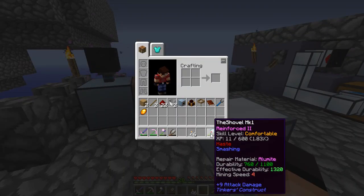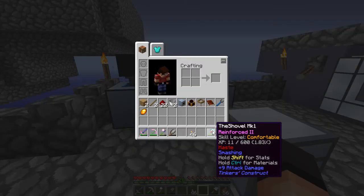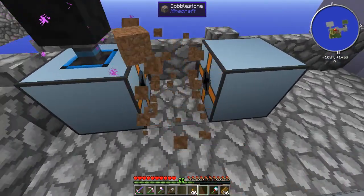That's one way to get modifiers on your tools since you can't really add modifiers otherwise — at least I don't believe you can unless you put like diamonds and nether stars or something. The Tinker's Construct version in this mod pack is kind of weird. But it's a nice little workaround if you're wondering how to do it.